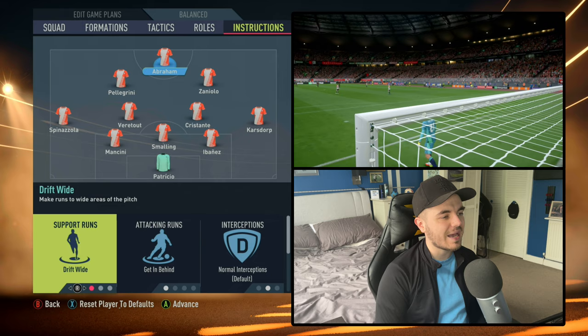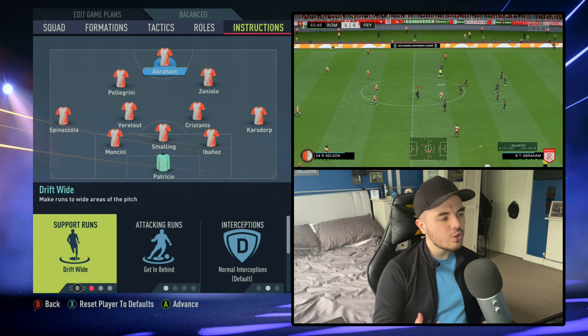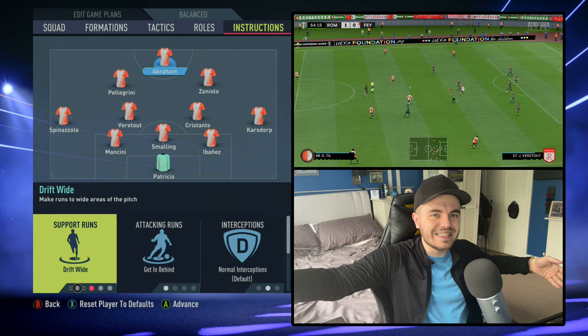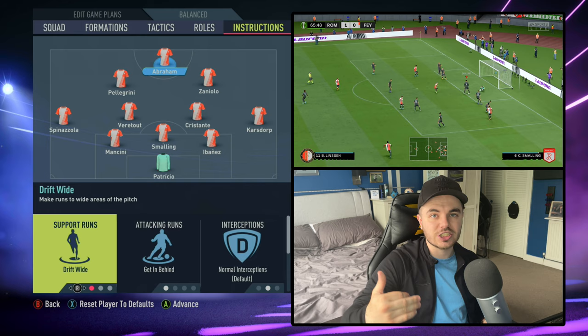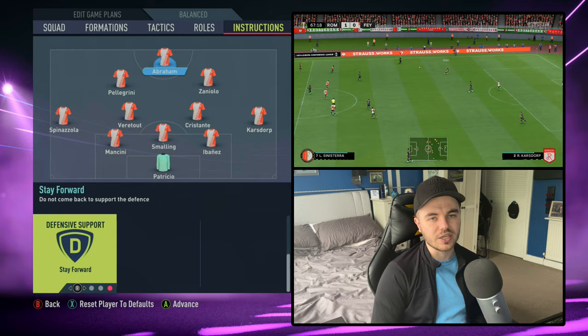Finally, with striker Tammy Abraham: attacking runs is set to get in behind, as he'll often look to penetrate the back line with his pace and clever movement. He'll also drift wide, looking to find those half spaces in wider areas where it's less congested — perhaps where the opposition fullbacks have committed. That's how he finds space. His defensive support is stay forward, so he acts as that outlet and target going forward.